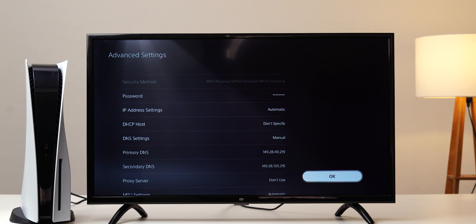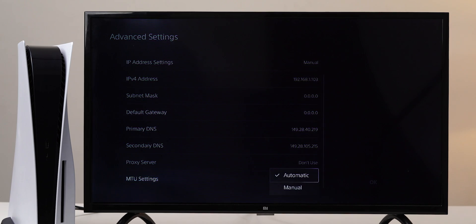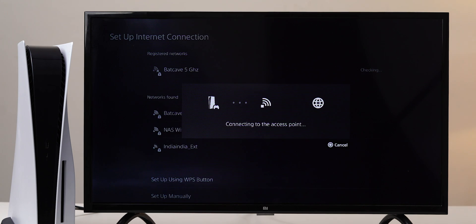The list of IP addresses for our DNS services can be found at smartdnsproxy.com/servers. After you've done that, go to the MTU settings and set it to Automatic. Keep the proxy server to Do Not Use, and then click on Test Internet Connection to test the speed. You can now see the updated internet connection speed when you use the console.